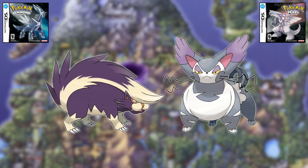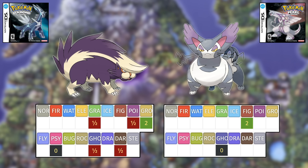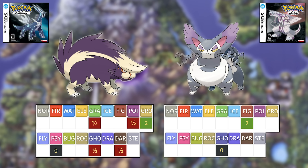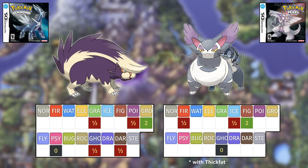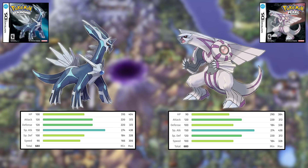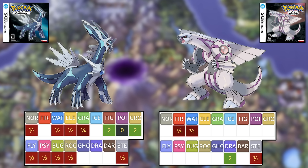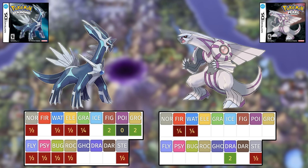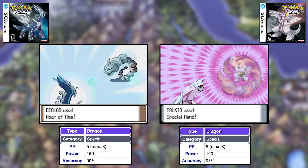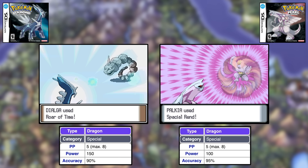Next is Skuntank versus Purugly, and this one is not close — Skuntank is the clear winner. Not only does Skuntank have a substantially higher base stat total, but Poison Dark is better typing than Normal. Both only have one weakness and one immunity, but Poison Dark has more resistances and can actually deal super effective STAB damage. Skuntank wins by a large margin. Finally is Dialga versus Palkia. Both have bonkers legendary stats and incredible defensive typings. Palkia only had one weakness and Dialga had two, but both resist or are immune to 10 of the 17 types. I think Dialga gets the edge in typing. But for moves, Palkia's Spatial Rend is better than Dialga's Roar of Time — Spatial Rend has a high crit ratio without a recharge turn. Both are incredible, so I think they're a toss-up.